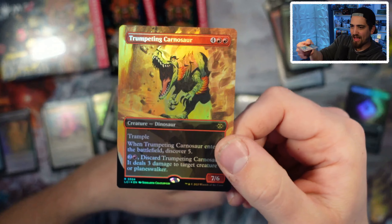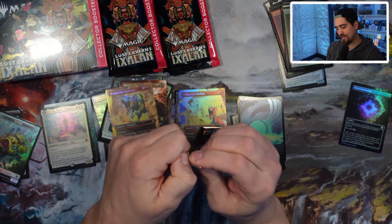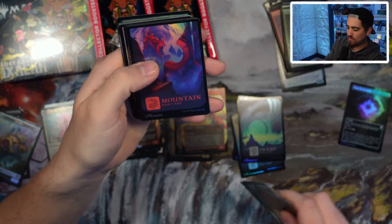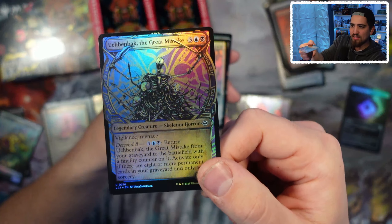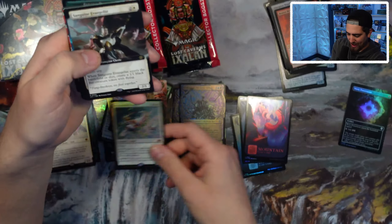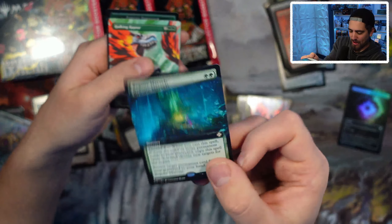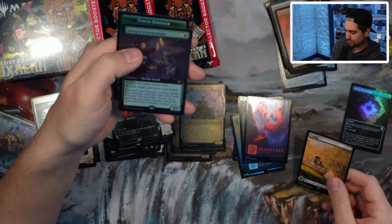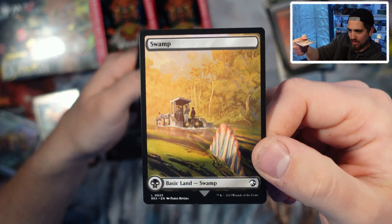I think when they do themes like — for Brothers' War, Megatron and that kind of thing — that one didn't fit. But dinosaurs fit in this set. The Universes Beyond on this is actually kind of cool, and I don't mind it. A Resplendent Angel, pretty cool, and Green Evangelists. I just love vampires and dinosaurs and that whole realm of creature types.